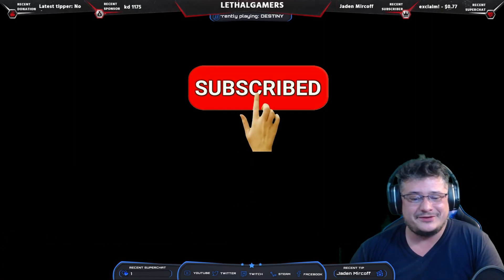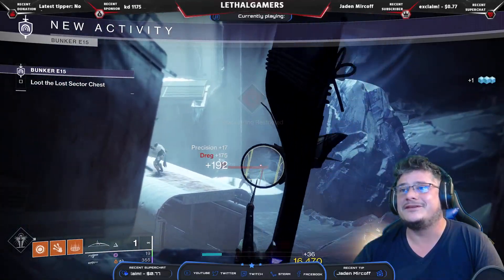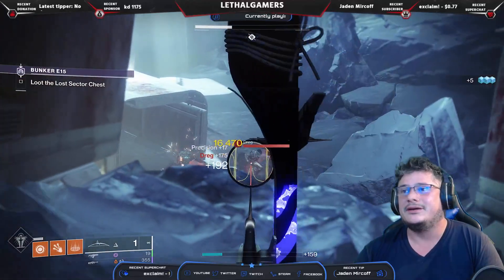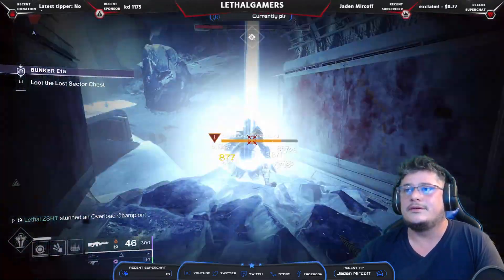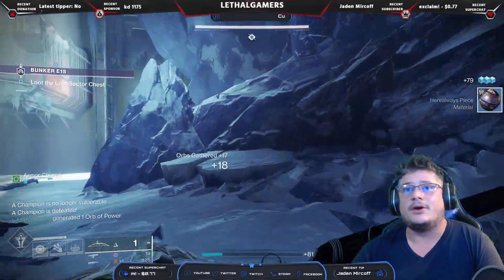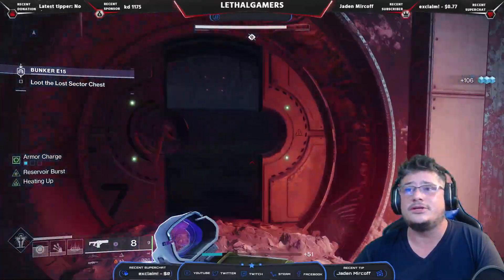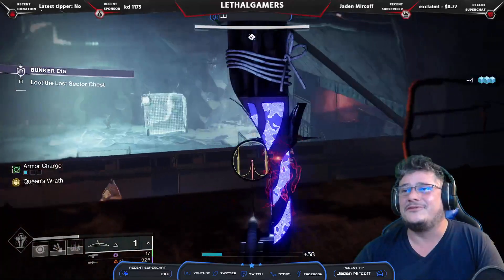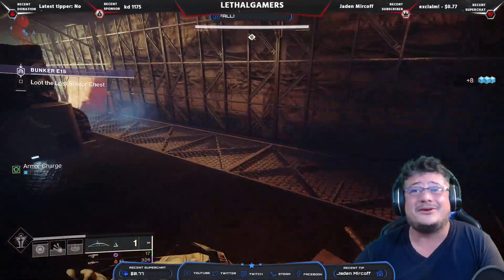I'm not gonna lie, last time I tried to do this lost sector I got my butt handed to me, so hopefully that doesn't happen this time. In order to save time I'll show my builds at the end, that way if I'm cutting it close to that 15-minute mark I'm not wasting time. A little different format I'm gonna try here. Last time I tried this format I kept forgetting to actually show it, so I went back to my other format. But those were when I was doing legend lost sectors, and now that I'm doing master lost sectors I might need all the time I can get.